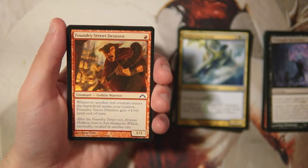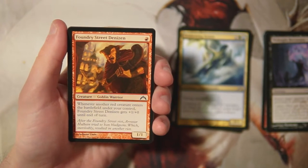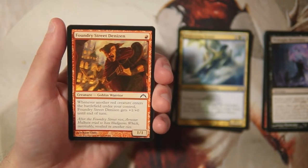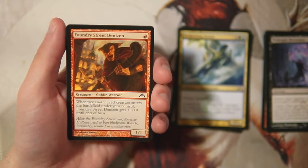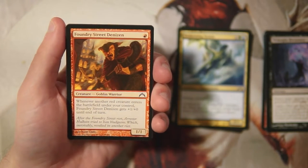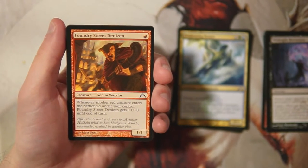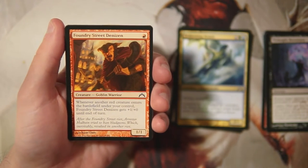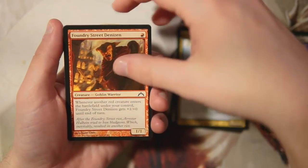Foundry Street Denizen is a 1/1 for one red — whenever another red creature enters the battlefield under your control, it gets +1/+0 until end of turn, and that ability stacks. In a Boros-style aggressive deck with creature after creature, this is a really good one-drop. With all the multi-color hybrid cards, it can get theoretically very strong. I really like it, though not more than the other cards we've already got.